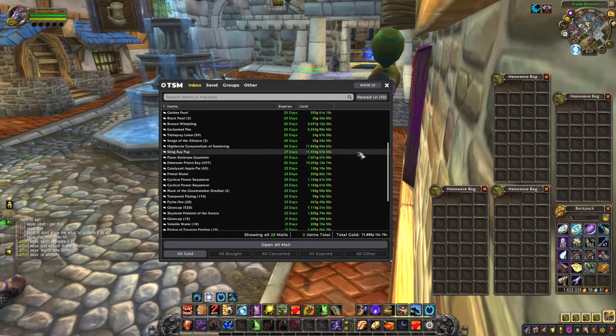Dark Ruin Gauntlets — that's a plan. That's a pet I got for 11k, not bad. Highbound Companion — these are from Inscription. Yeah, you have to make them via Inscription. They're quite good sellers. There are 4 different books you can sell.